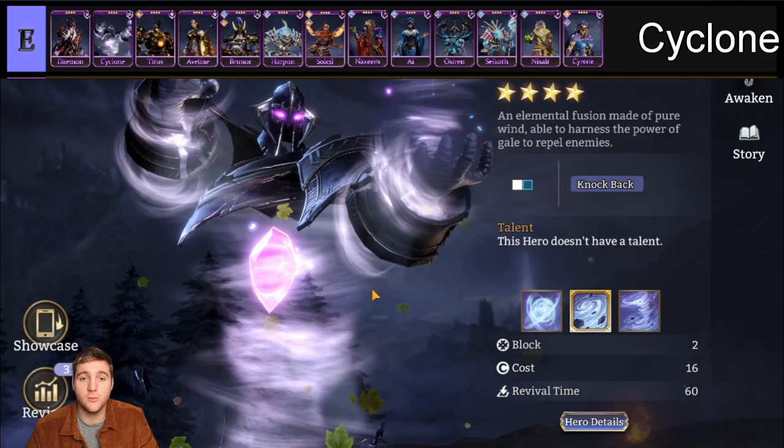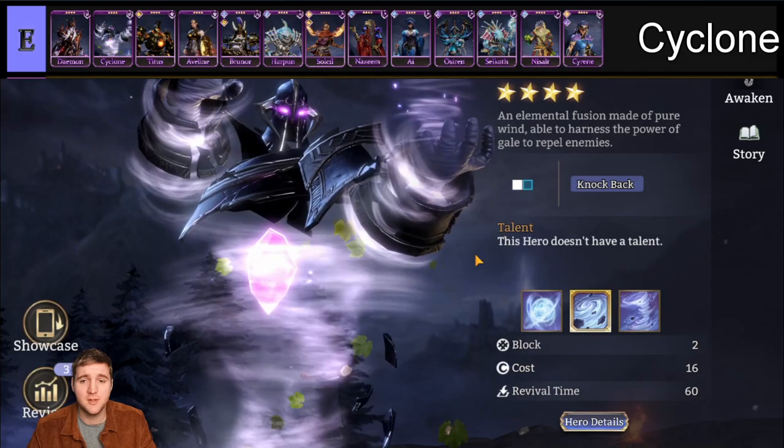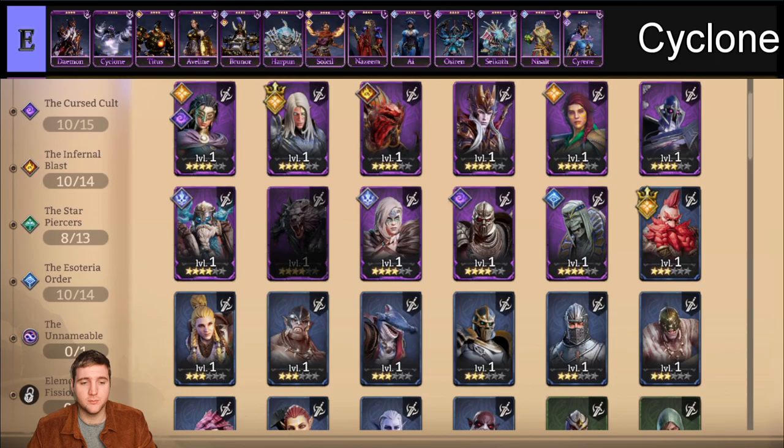Cyclone is arguably the worst epic hero in the entire game. He has no faction, no awakenings, no talent, 16 cost, and a 60-second revival time. He is pretty widely regarded as the worst epic in the game and just doesn't really have a lot going for him. However, if you check the gallery at the bottom there is the Elemental Fission faction which is not yet available — so I'm pretty certain they are going to put Cyclone in that faction.